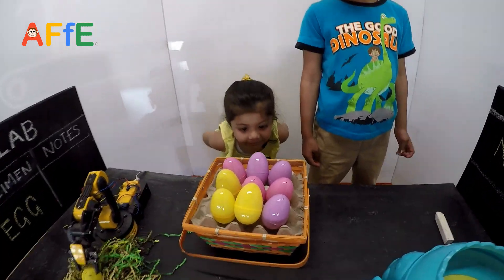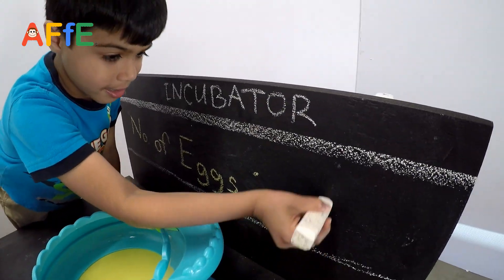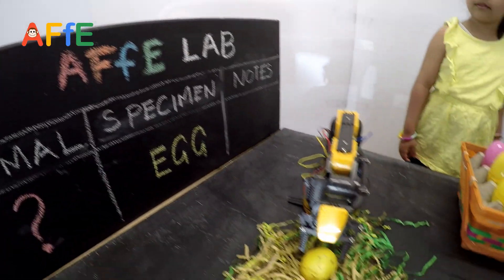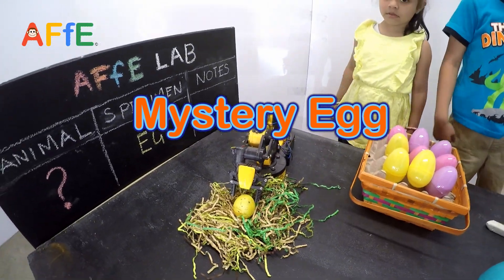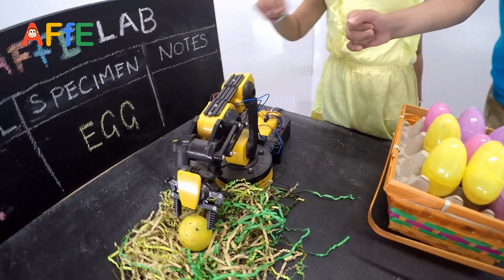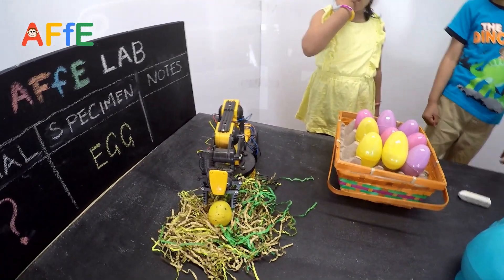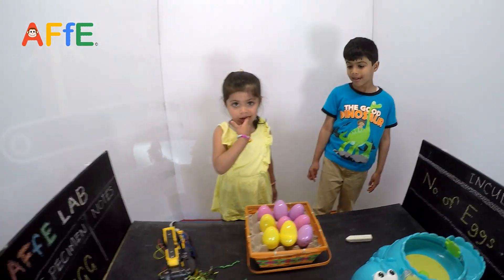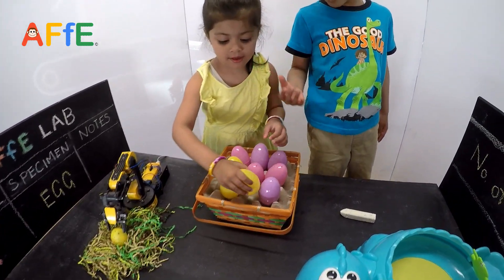How many eggs are there? Nine! We are gonna write the number nine. What is this egg? It's a mystery egg — we don't know what is inside. What is this thing over the egg? It's a robot taking care of it. It's a baby creature inside — I don't know what it is. It's a mystery!